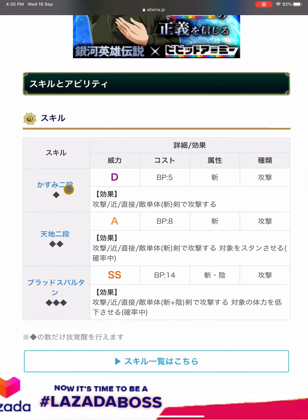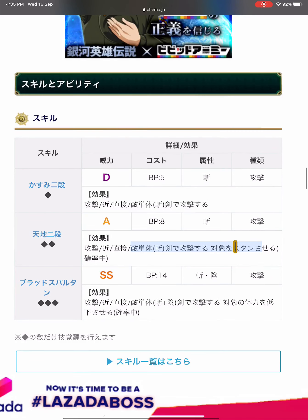The first skill is Full Slash — Power D, 5 BP, slash attack, single target. The third skill is an exclusive skill; so far this is the only style with it — 14 BP, slash and dark, single attack with Endurance Down effect at medium chance.